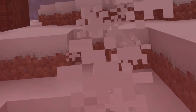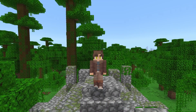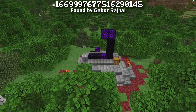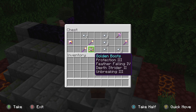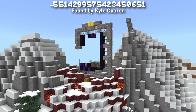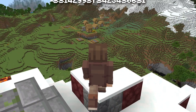Not interested in an insta-death spawn? I don't blame you. Luckily, we managed to spawn on some other structures that are a tad more convenient. This spawn puts you on the steps of a ruined portal, and you'll have instant access to a chest where I found a pretty nice pair of boots. If you prefer your portals a bit bigger, here's a seed that spawns you on a giant ruined portal on a mountain overlooking a village.